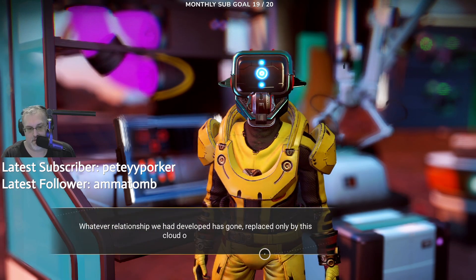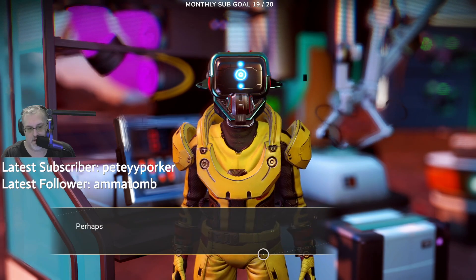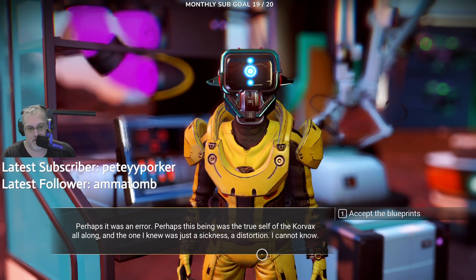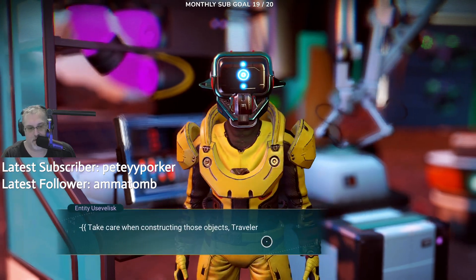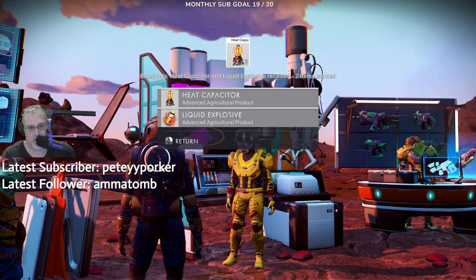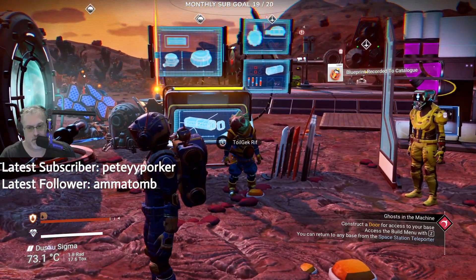Developed is gone, replaced by this clouding of unknowing. Perhaps it was an error — perhaps this is just the true self of Corvex all along. Accept blueprints — what do you got for me? Yeet capacitor — I already knew that. Liquid explosive. Sounds terrifying.